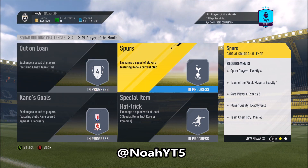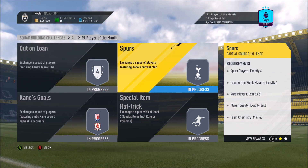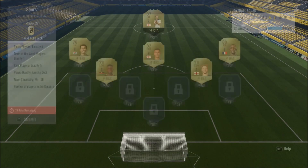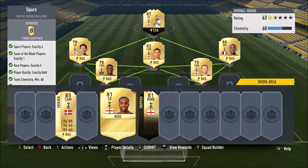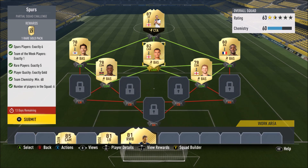Let's go ahead and start with the most annoying one, which is Spurs. Unfortunately, I had a prediction that you would need a Spurs inform, but I got the wrong one. I got Trippier here and he will not fit in the squad. Even with loyalty, he just doesn't work — you need more chemistry. So you have to buy an Inform Harry Kane, an Inform Dele Alli, and an Inform Saan.